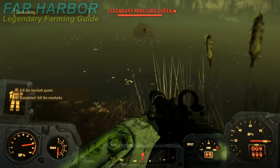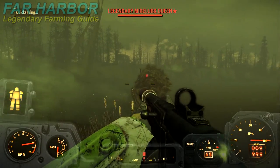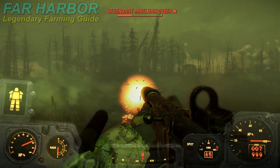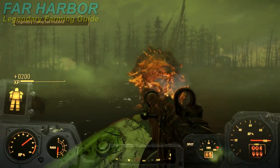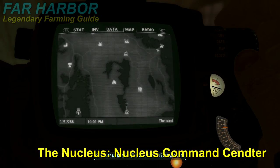Hey guys, Spider Games here. In this video I'm going to be showing you where to farm for legendary enemies using the loot lock method in Fallout 4's new DLC Far Harbor. The first place we're going is the Nucleus, which is located just next to Arcadia, just south of Far Harbor.